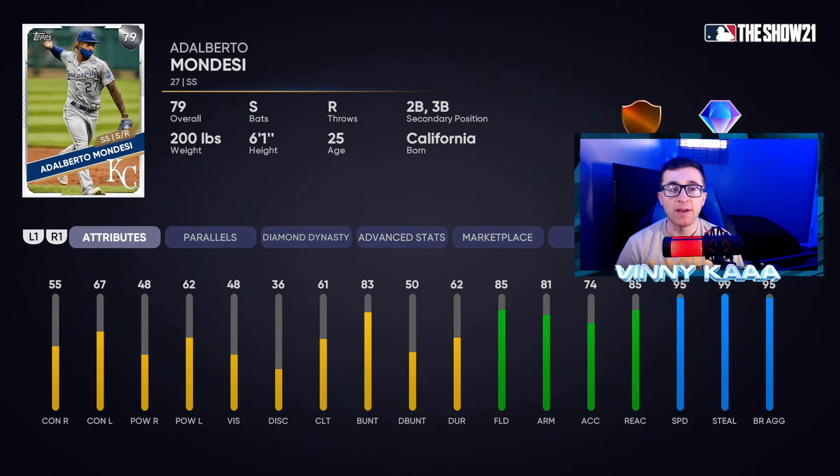Up next is Adalberto Mondesi, who plays shortstop. He has diamond defense and 95 speed — that's why you're picking him. He has okay contact, you can steal bases with him, and he's going to make all the plays for you in the field. That's why I recommend selecting him for your shortstop spot.